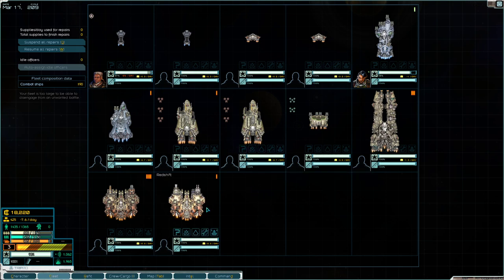This fleet doesn't follow the traditional capital ship midline CQC guide that I put forth in the fleet composition guide video. There should be a card appearing now. What it is, is a specifically designed task force to handle the upcoming fight.